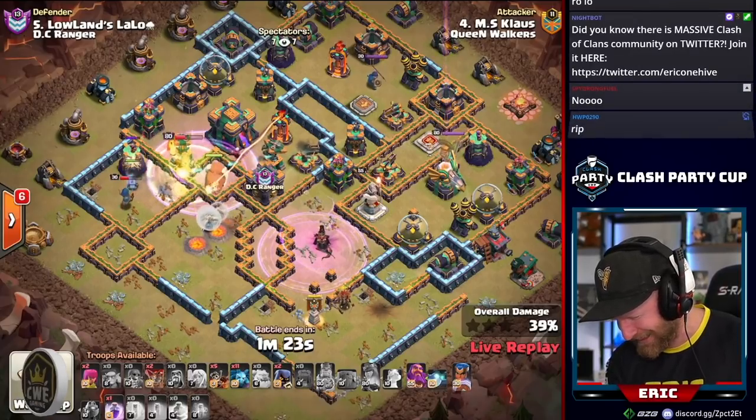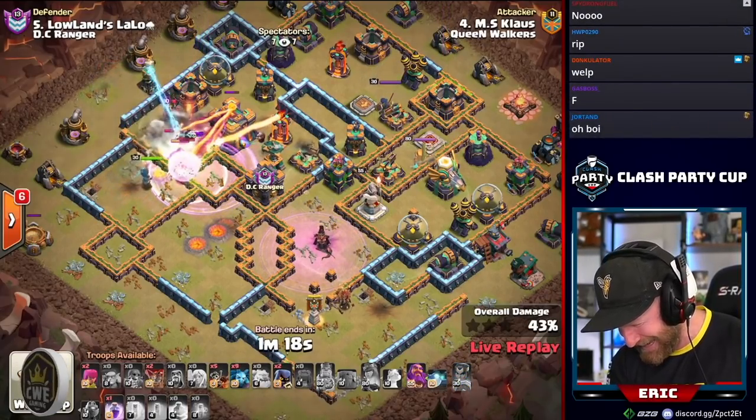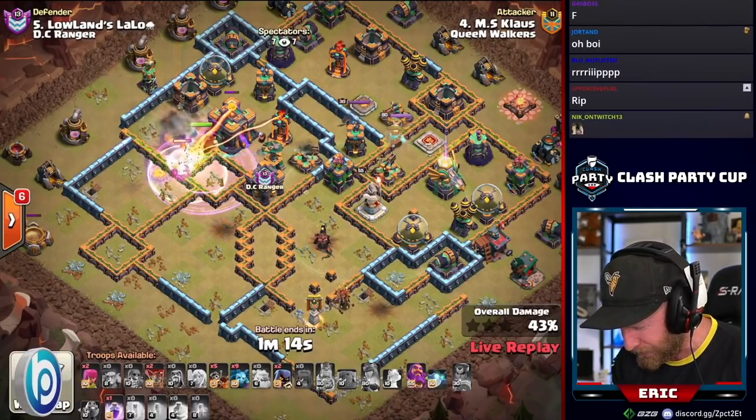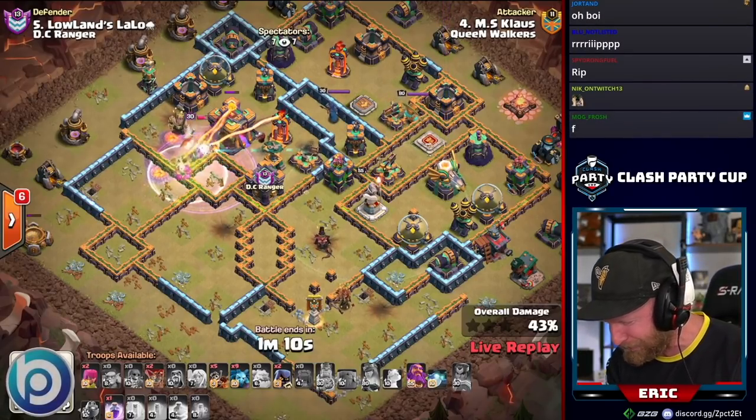Klaus is now doing a king walk — come on Klaus, get the Town Hall down. It's critical. The world champion picks up the healers, the king goes down, the single inferno is locked on, and he doesn't have any freezes left.